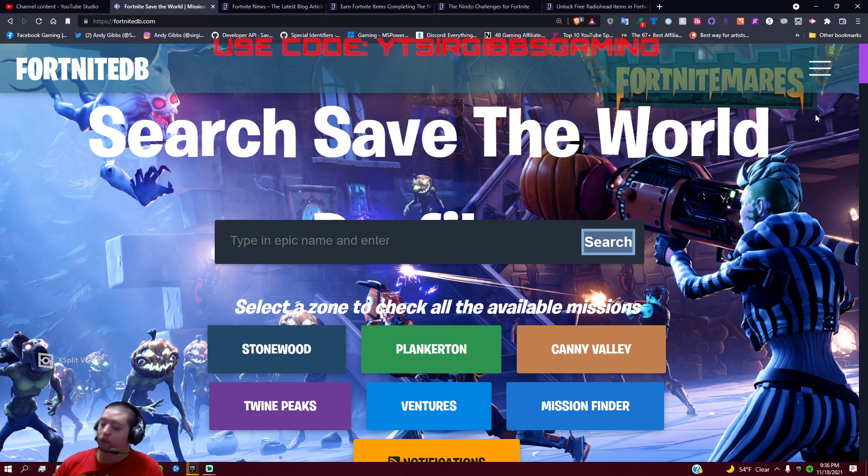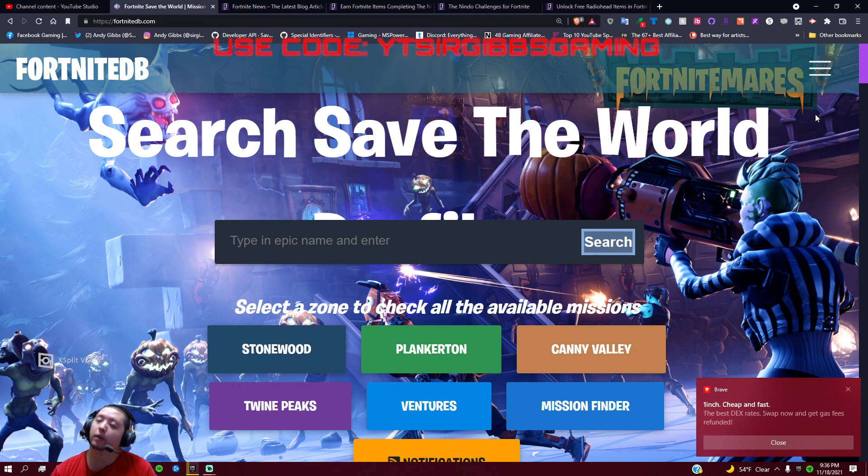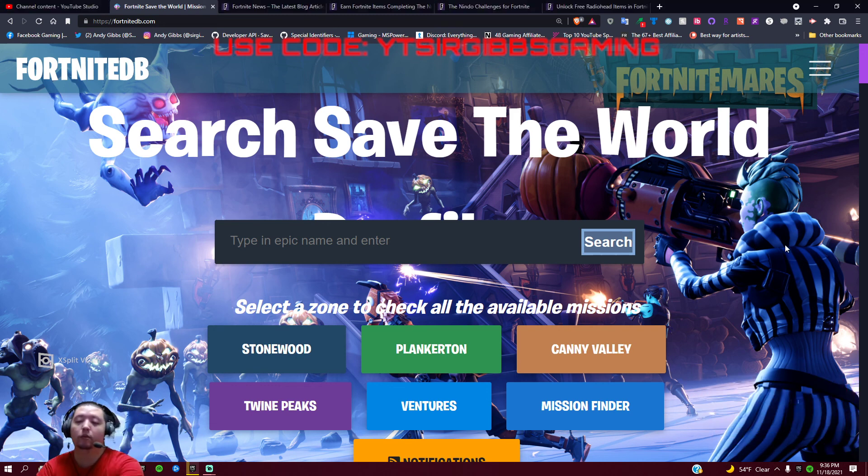Other than that guys, finish Adventures, do all your quests, get all your stuff done, and earn some XP for Battle Royale by playing Save the World. Anyway guys, that's the update for today. Make sure to like, hit the notification bell, subscribe, comment below if you find the video informative, use the code in the Epic Games checkout and/or item shop, and we'll see you on the next update. Have a good rest of your night.